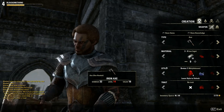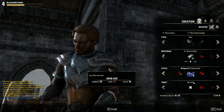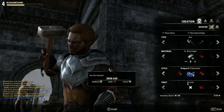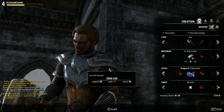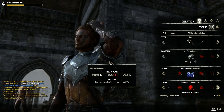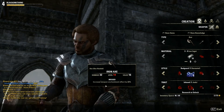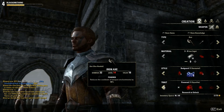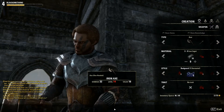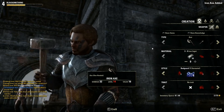The style is the crafting style — I don't think it does anything specific except change the look of the weapon. Traits are used to put special traits on the weapon or armor, but you need to research that first. The overview is simple: you choose the weapon, the materials, the style, add a trait if you want, and then you just craft.